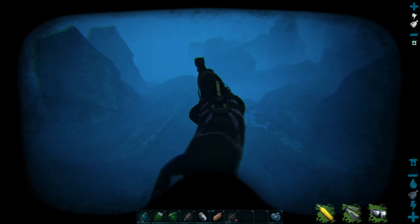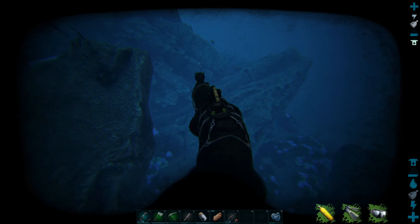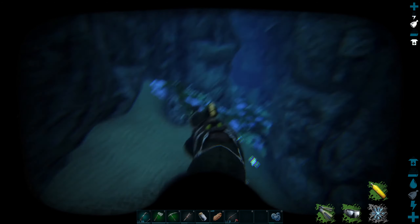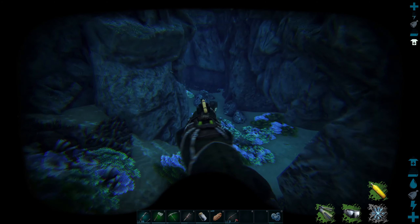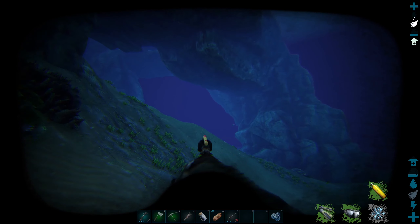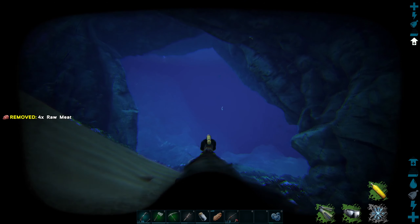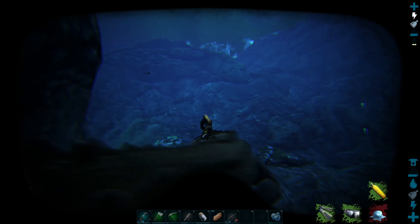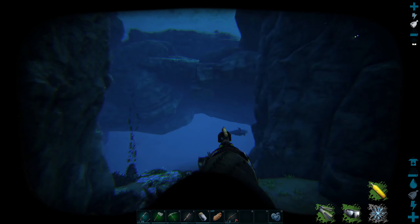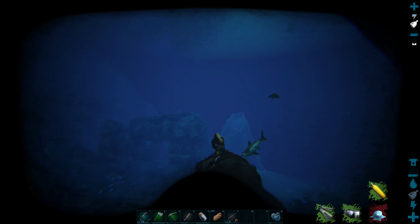All right, here we go. We're going down. Why is my man breathing like that? So as far as I'm concerned, nothing really is in here that can actually kill me. I don't actually know what I'm looking for — that's the problem. I'm cold. This is probably where the leggings probably might have helped. Well, there's more of these silica pearls here. What are we looking for? We're looking for like a cave or something we can go into. There's no oxygen meter. You gain oxygen while submerging with the scuba tank depending on its durability.